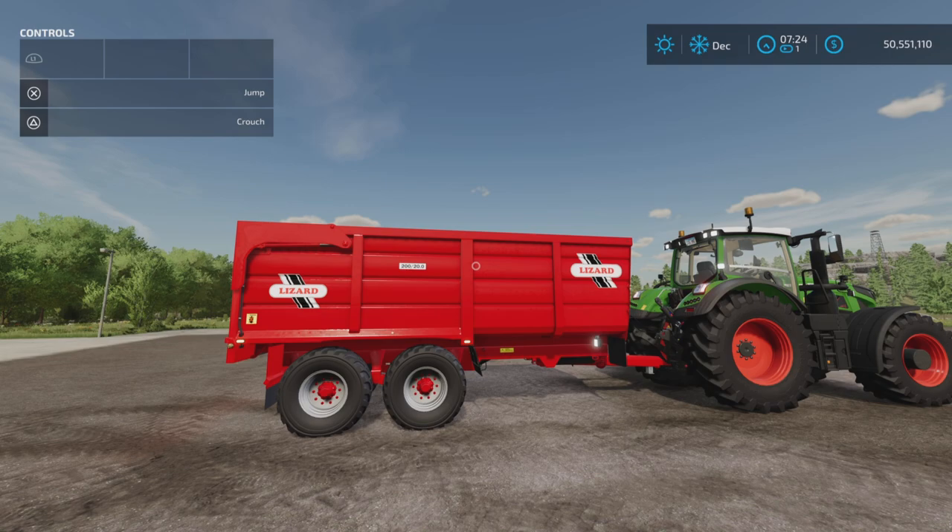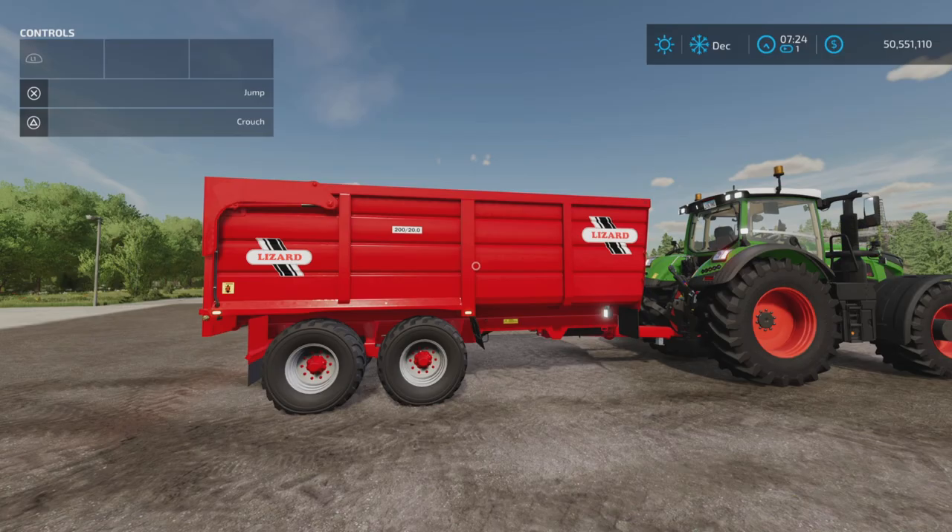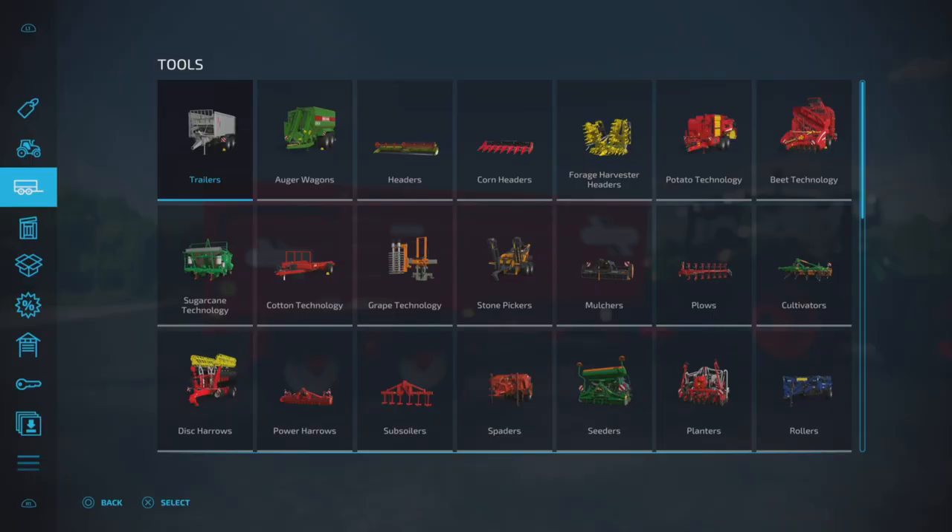Loony Farm Guy here with a new mod test for Farming Simulator 22 — this is the Lizard 20T trailer. It's available for all platforms: PC, Mac, and console. I'm on PS5 and this mod is by Fast Farming, 11.25 megabytes to download and nine slots on console. It is a fine trailer, and if you're looking for it in the store it'll be under Tools > Trailers.